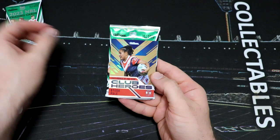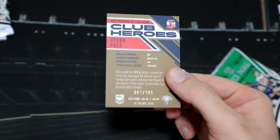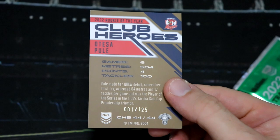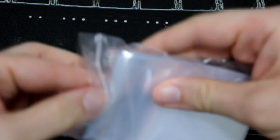Let's see what our numbered club heroes is. We've got Otessa Pule for the Sydney Roosters. That is looking like a bronze — or is that a gold? Well let's have a look at the number. Oh, it's a number one! That is our first number one of the year! So it is a bronze, it's out of 125, but that is our first number one pickup for any card this year. AFL, NRL, Cricket 2023 — first number one!